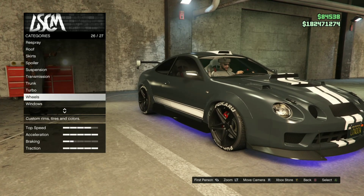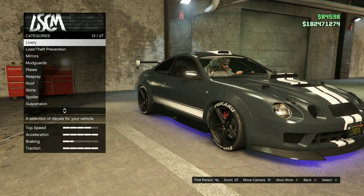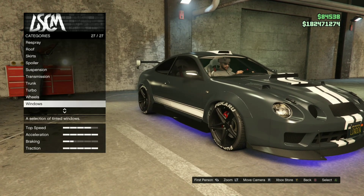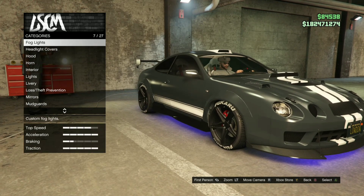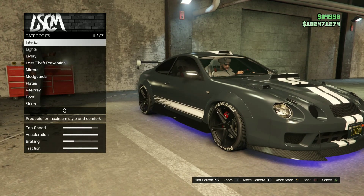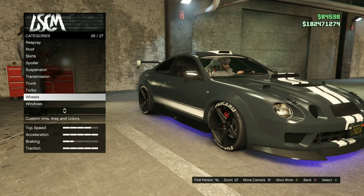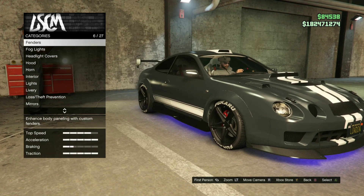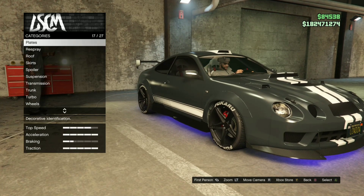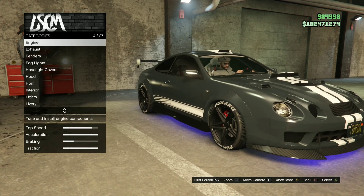So it will be cycling through the customization sections where you customize your cars. That is it, and you can do this overnight or for the day if you're going out. Again, make sure your controller has a lead so it doesn't die. Wireless controllers using batteries or battery packs will eventually turn themselves off if not used, so a wired controller is essential.